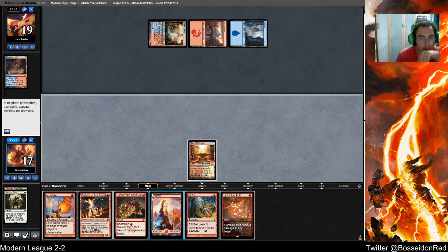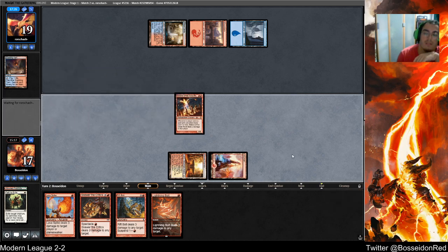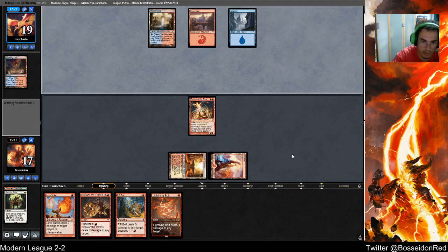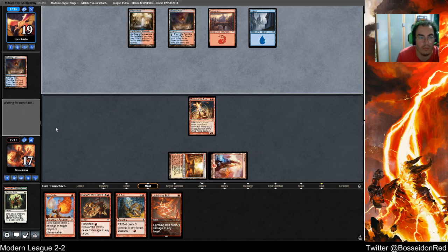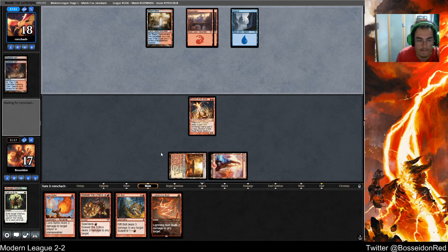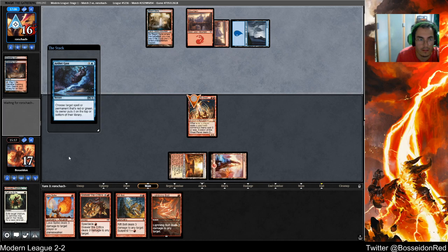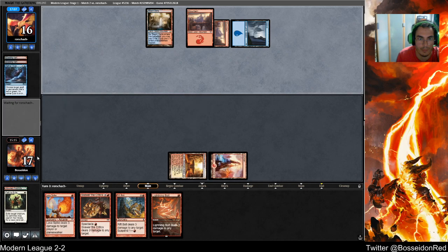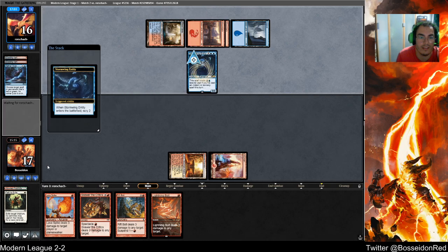A Bolt is a nice draw. I'm running Eidolon here with the understanding that my opponent is probably going to be removing it. He has 4 mana which is a lot, so casting my Eidolon — of course I'm going to top it. The threat? A Stormwing. Let's kill that Stormwing.